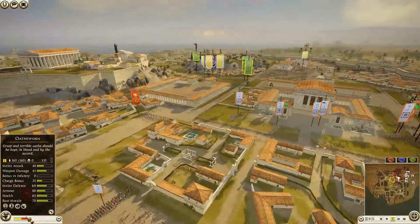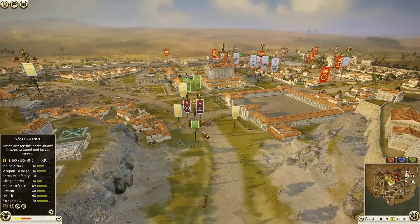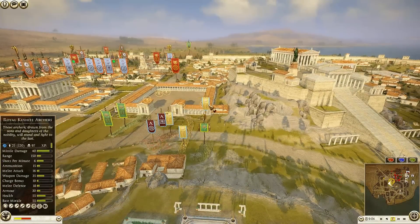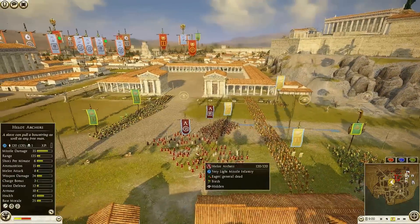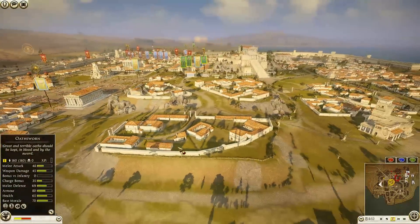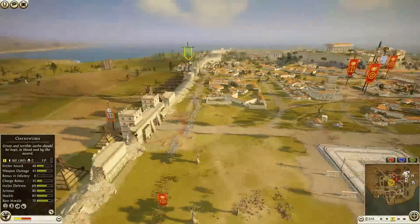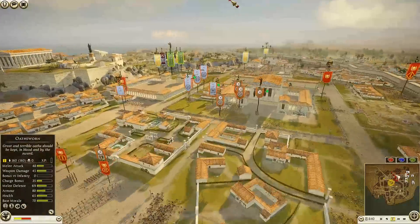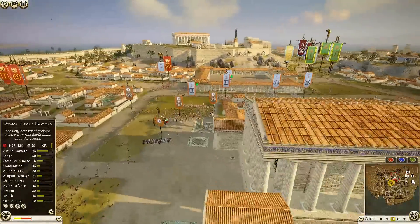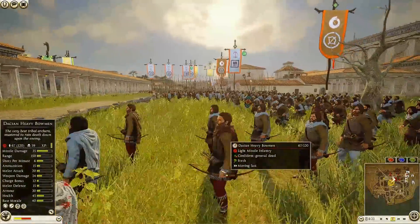For the final nine minutes: defenders still have the Cushite Royal Guard general, two units of Osward, two units of Armored Shotel Warriors, another Osward — so two generals left for the defenders. Three Osward, two Armored Shotel Warriors, a Cushite Royal Archer, one Royal Spartan, Helot Archers, and Royal Kushite Archers with 144 kills. This is pretty even — the balance of power pretty accurately reflects the state of the battle.